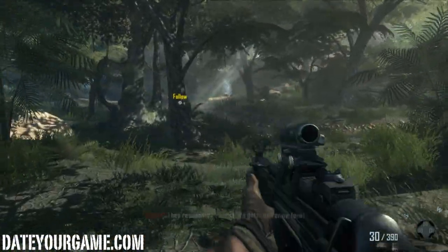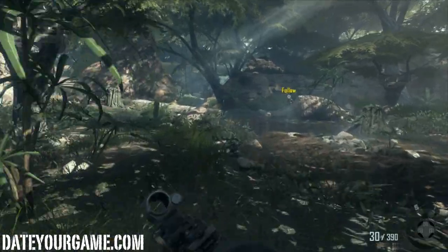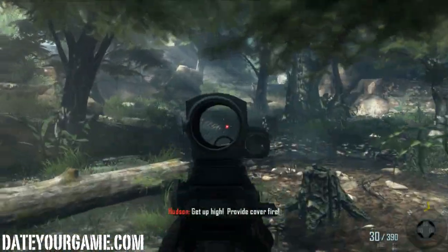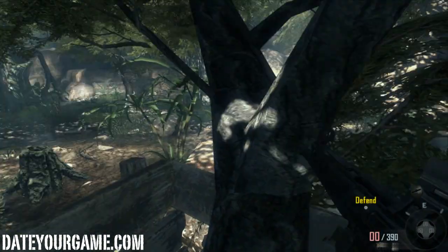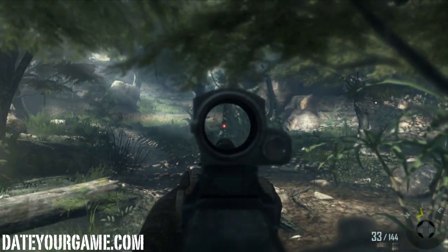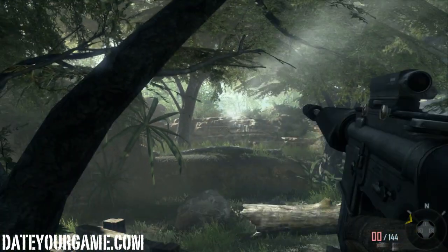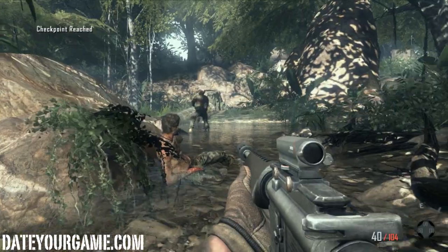Now we're fleeing. Since I'm fleeing in the right direction I don't seem to be getting hit. They want me to snipe enemies here. I switch to the better gun — more appropriate. Shooting random people in the jungle. We gotta get moving — Hudson throws smoke so we get moving.